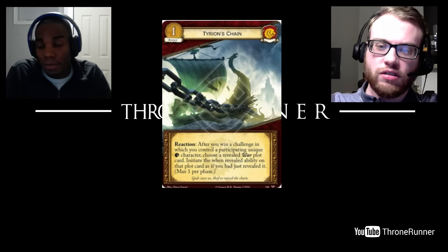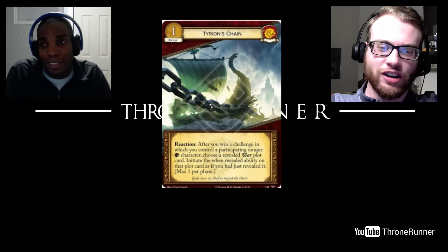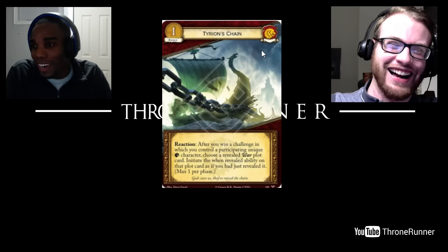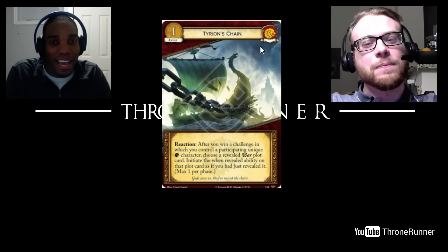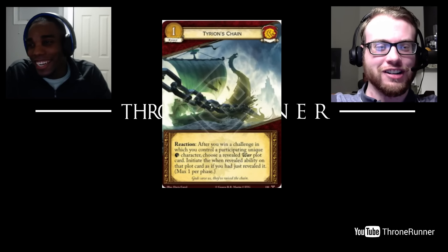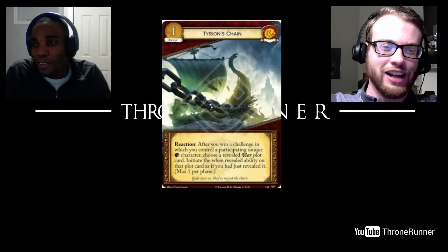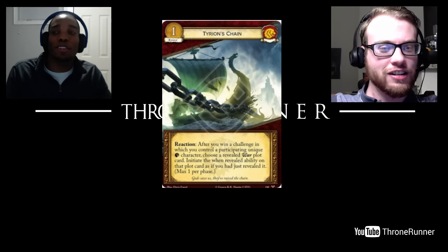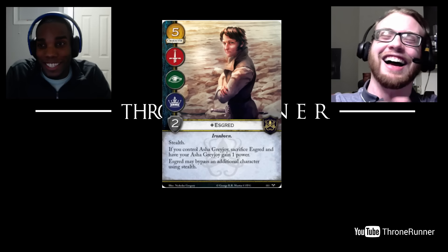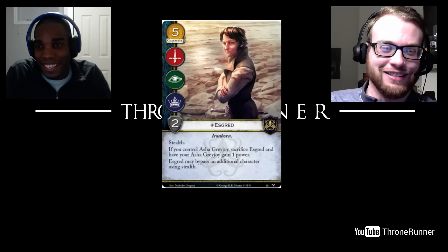It's one of those cards you sit on and wait for more stuff to get released. There's going to be some power creep with war plots, and at that point we're going to be upset that Tyrion's Chain was already printed. This pack should have just been called Ezgrid, in my opinion — because here she is.